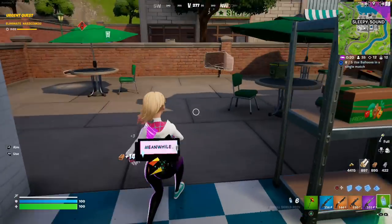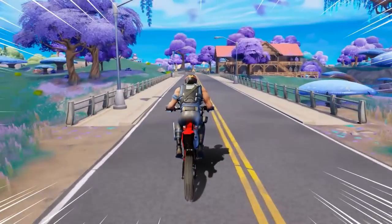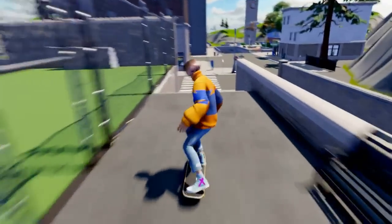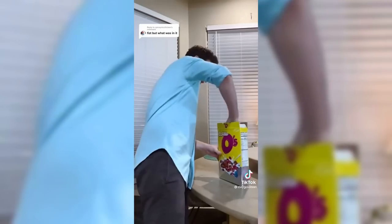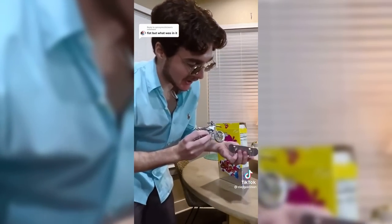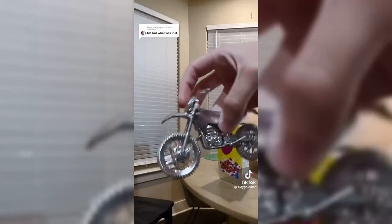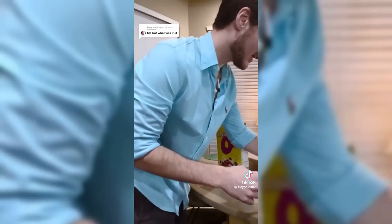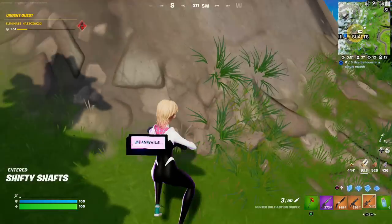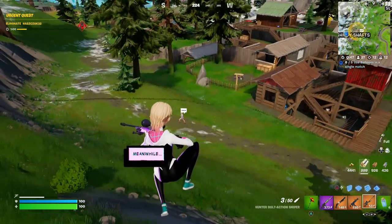We've also gotten more information about upcoming updates arriving over the course of Season 4, such as motorbikes and a brand new skateboard vehicle this season. As you can see from one of the teasers sent to a content creator, he pulls from a cereal box a miniature chrome motorbike and also a chrome skateboard. These vehicles have been leaked for quite some time as we were expecting them to arrive last season in Season 3.